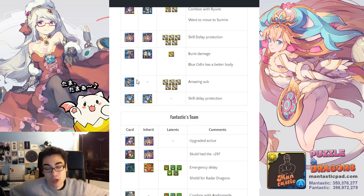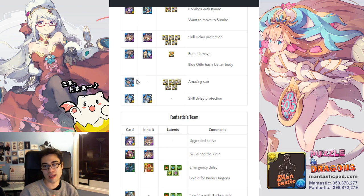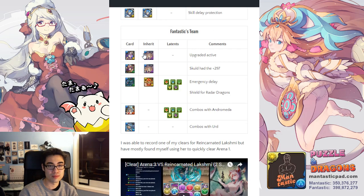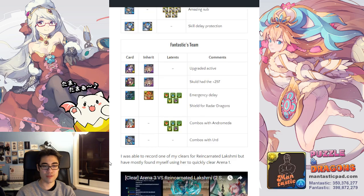Fantastic has Lakshmi with Ryune inherited — a better active that combos with Hatsume. I have Skuld with Ryune inherited; it should really be Ryune's base for more rows and 2-prongs, but Skuld is already 297 and I don't want to dump another 297 onto Ryune. I have Orochi with Indra inherited — I need the delay sometimes at the beginning if things go horribly wrong, and then I need Indra's Shield to deal with most of the radar dragons, so it's kind of a dead sub active except for the radar dragon. I have Beach Urd who combos with Andromeda, and then Hatsume with Ryune for a combo for both teams.